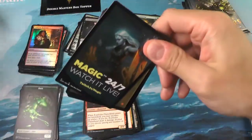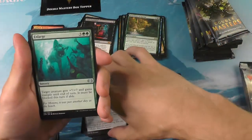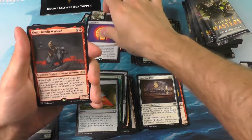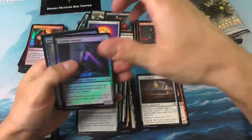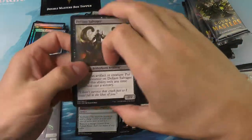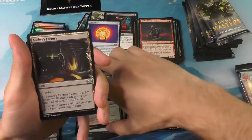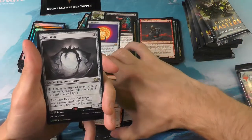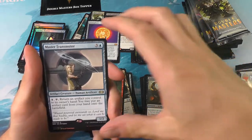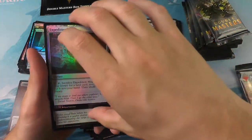Going into the second half of the box. Mishra's Bauble — love seeing that — and an old Enchantress. A Trinisphere, so that's mythic number five. The Goblin Warlord. Still really looking for Force of Will. Metamorphosis — that's a pretty nice pull as well. Force of Will has still eluded us. Spellskite and a Master Transmuter — cool-looking art, some kind of golem. Expedition Map in foil — not bad.